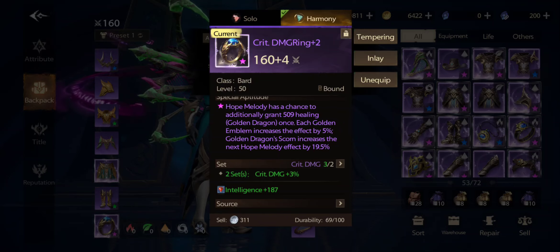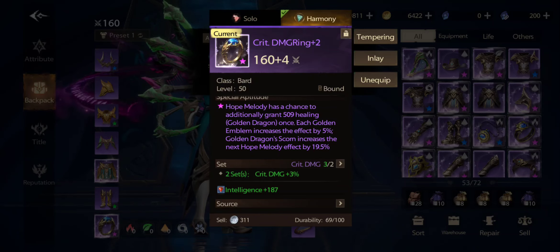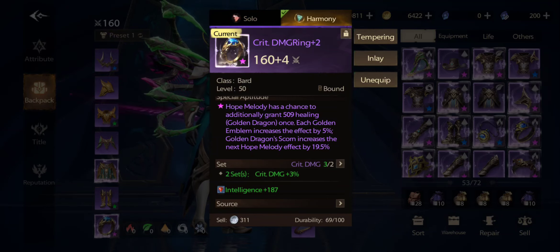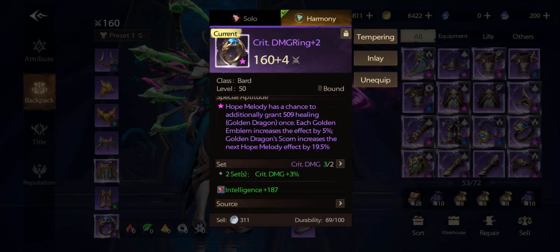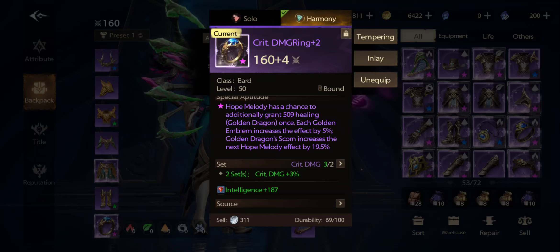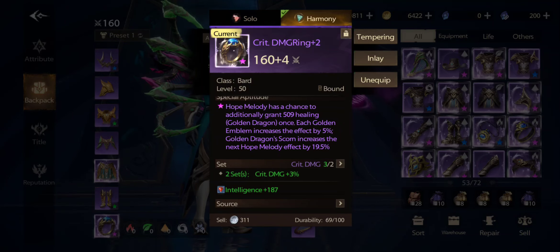Right now I'm taking stats randomly — just gathering and building up. When I get full gear and a full set, then we will decide which skills to focus on more. For now, if you get purple or blue items, don't destroy them — use them and save any extras, because we're going to work on optimizing that later.